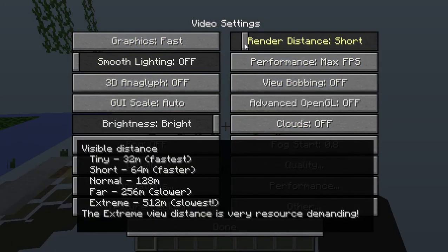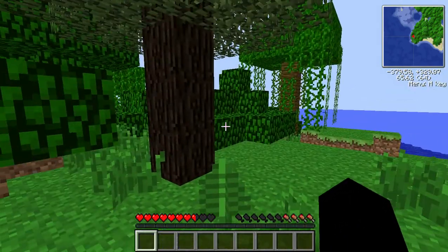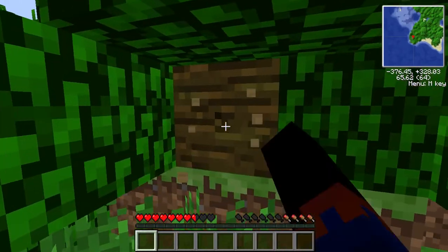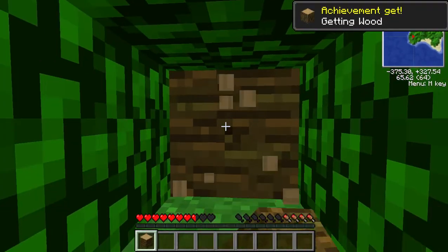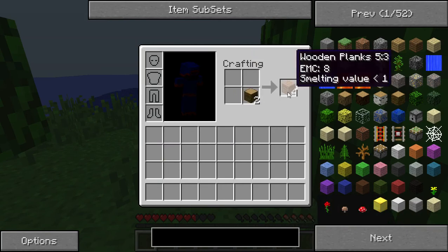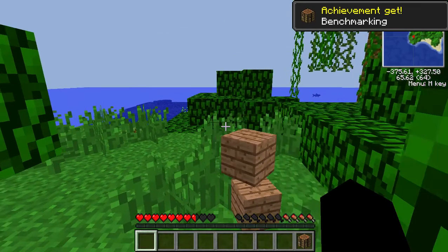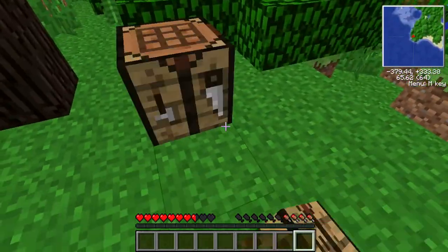For some reason, Tech-It takes tons of power to run — it's almost impossible. Okay, let's make a crafting bench. Achievement get — getting wood. He's a boss. Got a crafting table.